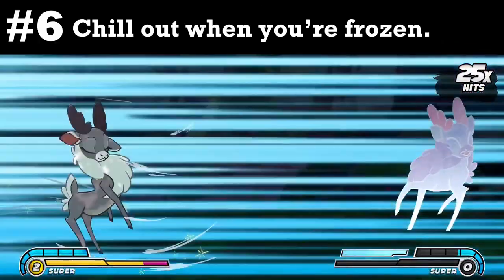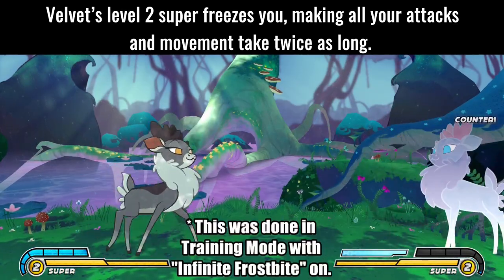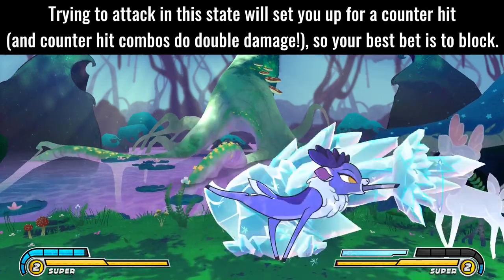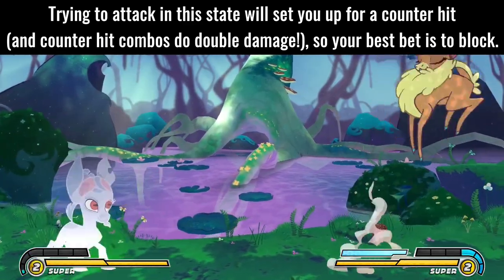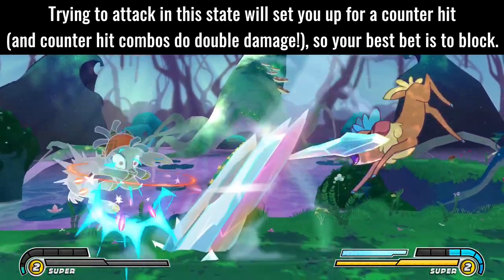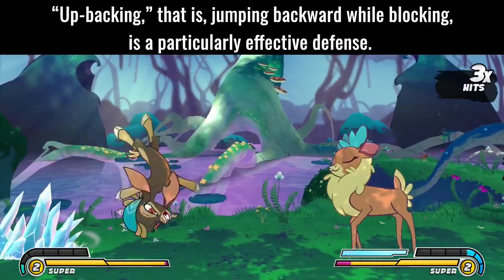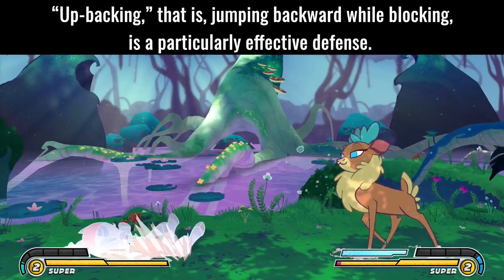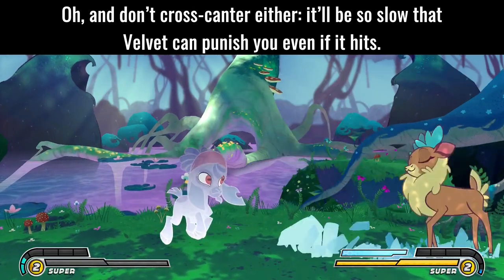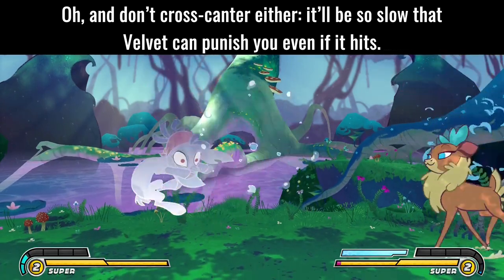Tip 6: Chill out when you're frozen. Velvet's level 2 super freezes you, making all your attacks and movement take twice as long. Trying to attack in this state will set you up for a counter hit, and counter hit combos do double damage, so your best bet is to block. Up-backing — that is, jumping backward while blocking — is particularly effective defense. And don't cross-canter either, as it'll be so slow that Velvet can punish you even if it hits.